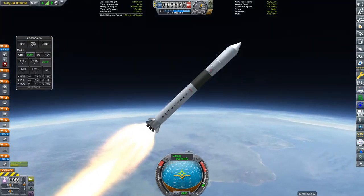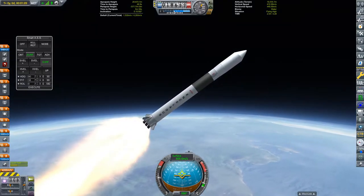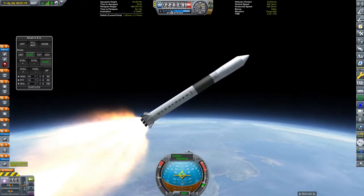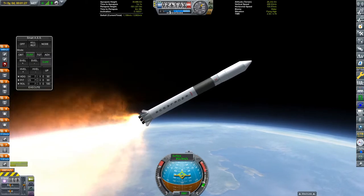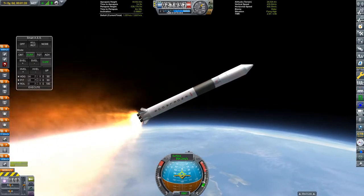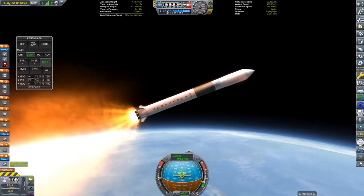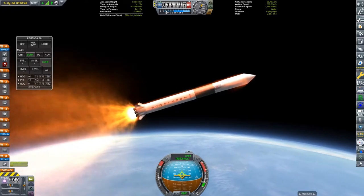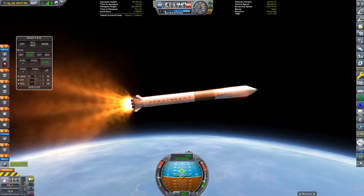I designed this probe on a live stream I did a few days ago — closer to a week at this point. If you want to watch back the live stream, it's about two hours, and I do have a past live streams playlist. The reason I'm using Enceladus is because it's a fairly heavy payload — it's decked out with a lot of scientific equipment and it's also got a tiny little Duna lander in there as well.